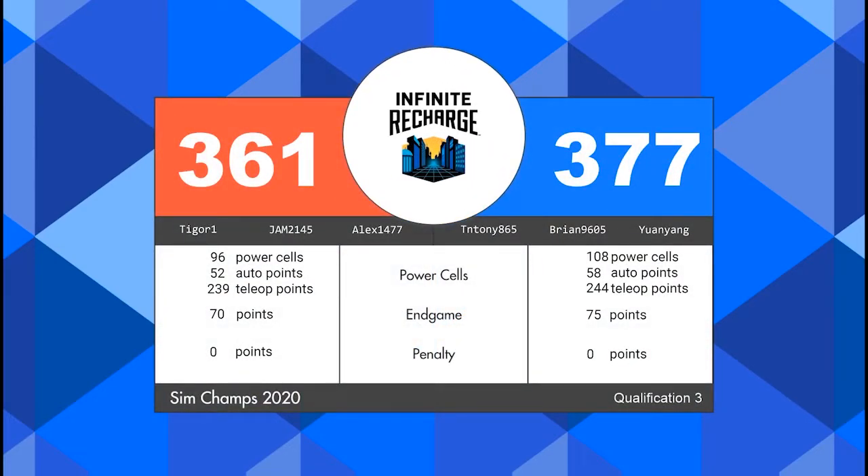That match goes home with the Blue Alliance — two ranking points for each of those robots — a score of 377 to 361. It does look like both alliances did achieve the bonus ranking points. Both did score more than 90 power cells and scored more than 65 points in endgame. So congratulations to the Blue Alliance.